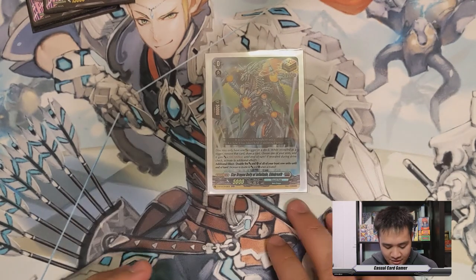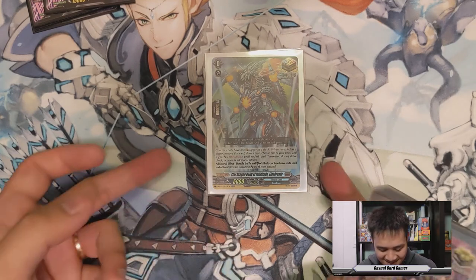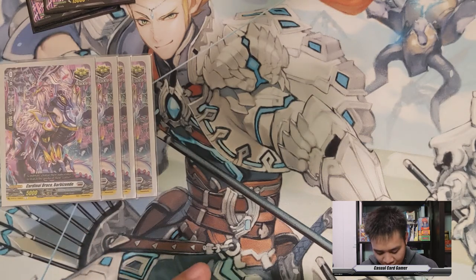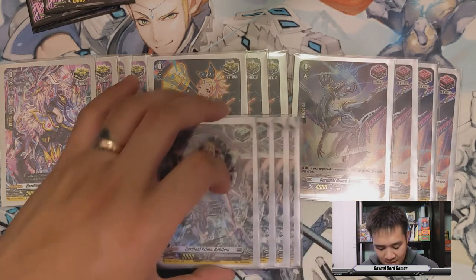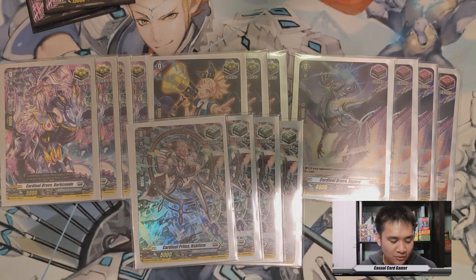For our triggers, we have Star Dragon Deity of Infinitude, Eldo Breath. You get your 100 million, remove it from the game, draw a card. Its additional ability is to double the attack and crit of all of your front row units for the rest of the turn, which is really nice. You want to make sure that you're getting those crits before you trigger out your Eldo Breath. For our regular triggers, we have 7 crits — partially because it's so good with economics in the hand, and you want to get extra benefits out of the Eldo Breath proc — 4 fronts, because they are 20k guards, and I played fronts in this deck anyway, and 4 heals.